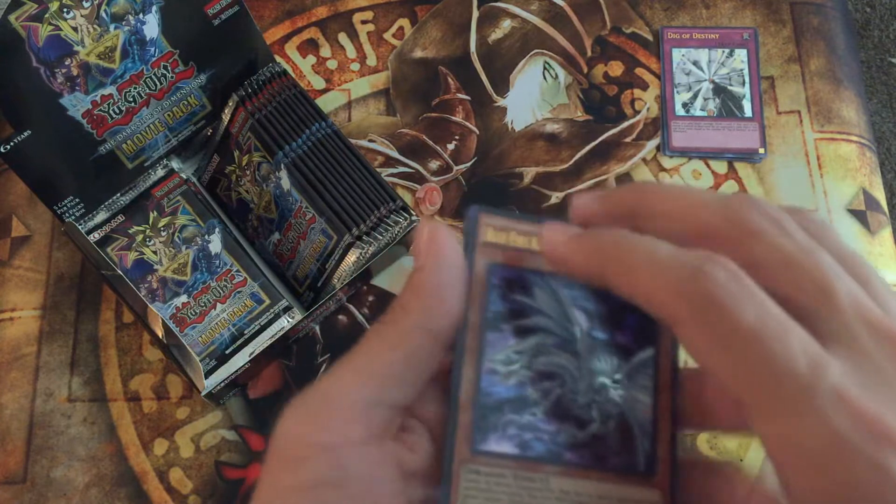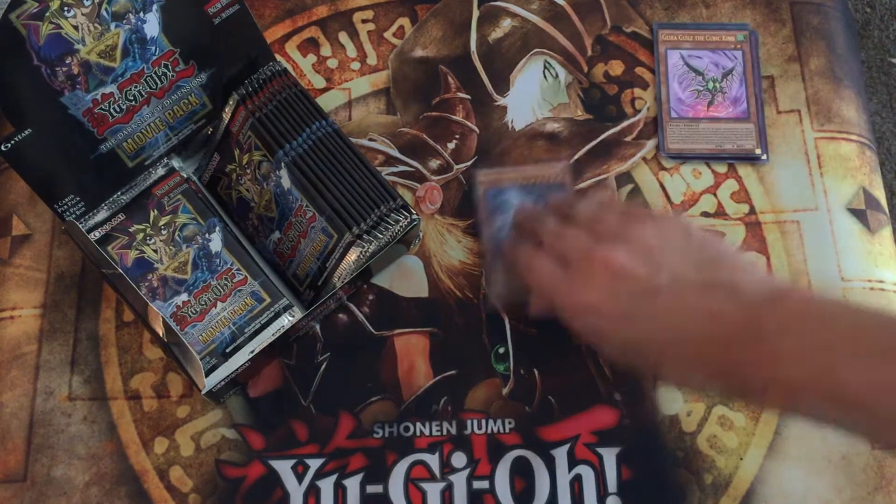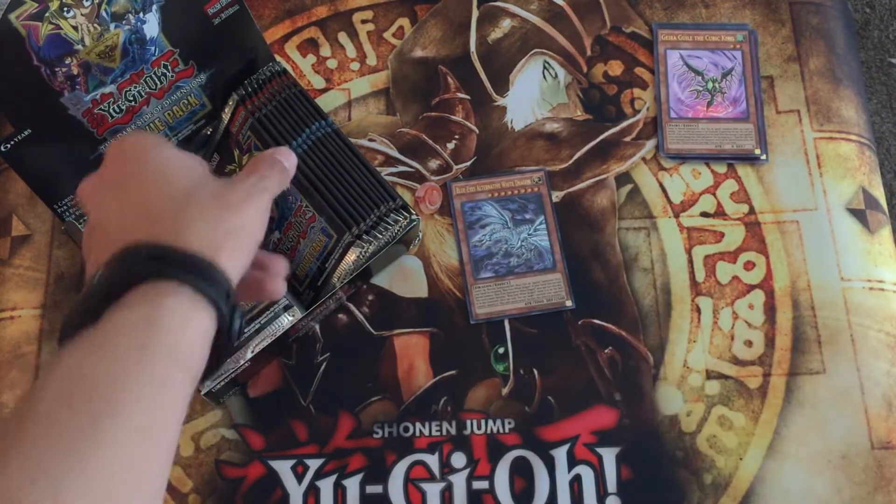But yeah, I don't feel like reading too much of them. We'll go ahead and set aside the Blue-Eyes Alternative White Dragon.